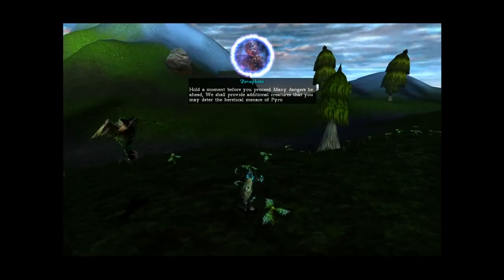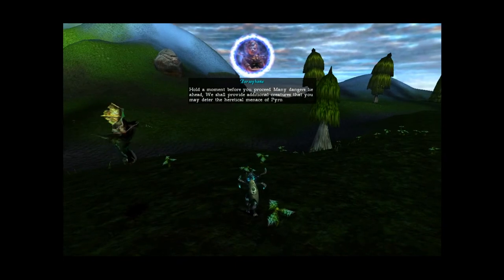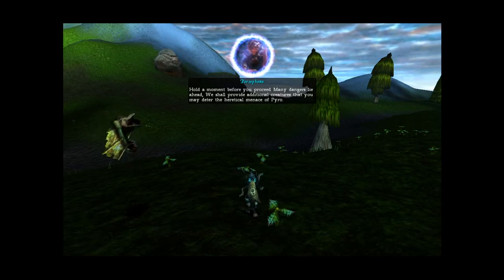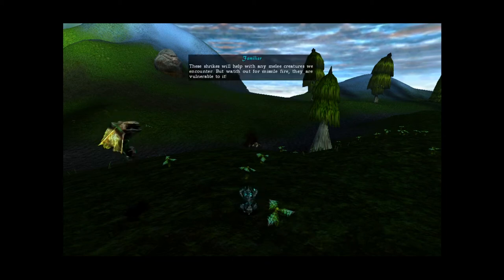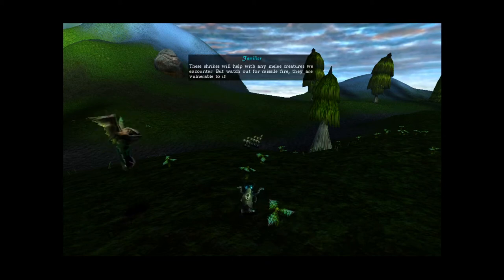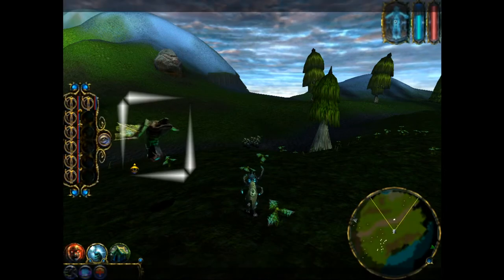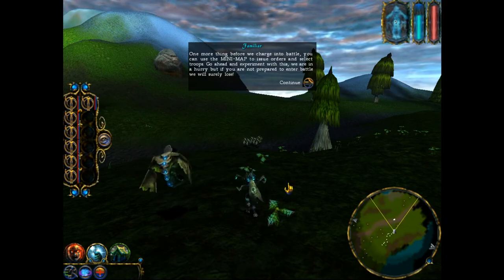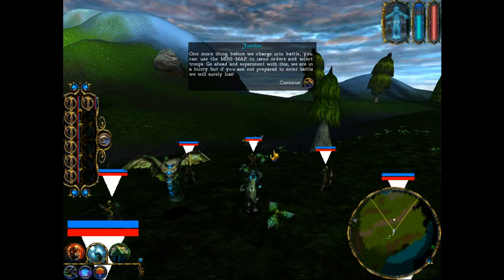Hold a moment before you proceed — many dangers lie ahead. We shall provide additional creatures that you may deter the heretical menace of Pyro. These Shrikes will help with any melee creatures we encounter, but watch out for missile fire — they are vulnerable to it. One more thing before we charge into battle: you can use the mini-map to issue orders and select troops. Go ahead and experiment with this.